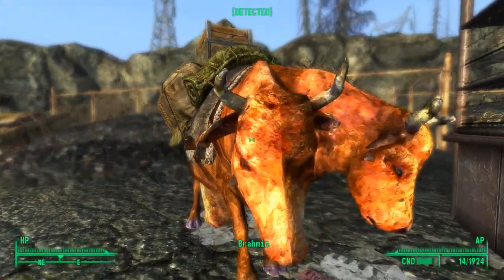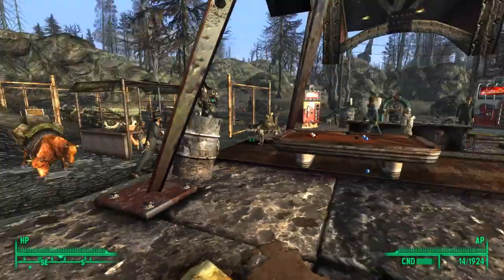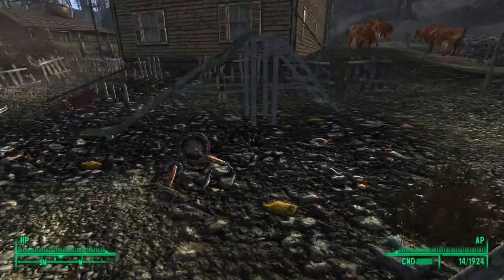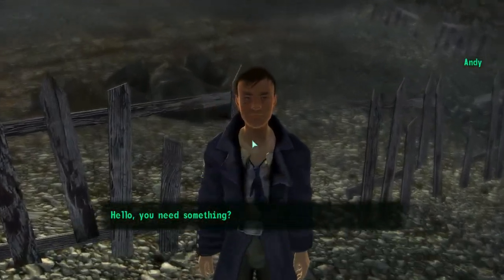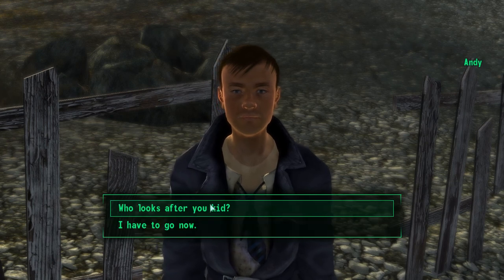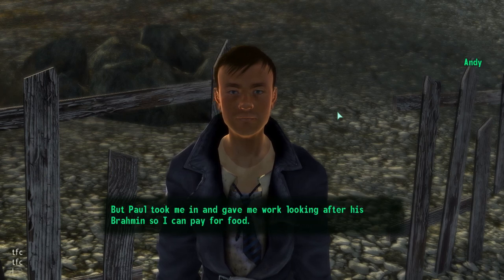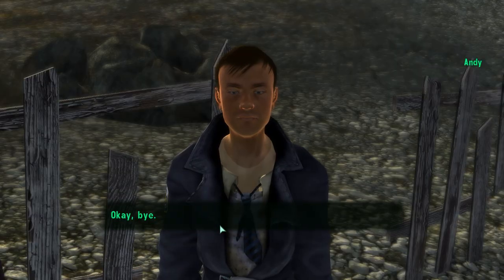I can't push the Brahmin. I kind of swore that there was supposed to be some old kid wandering around somewhere. Oh yep, there. Hey there, kid. How's it going? Andy! Who looks after you, kid? I lived with my mom and dad here in Springvale two years ago. Raiders came into town and killed them. But Paul took me in and gave me work looking after his Brahmin so I can pay for food. At least you're pushing your weight.